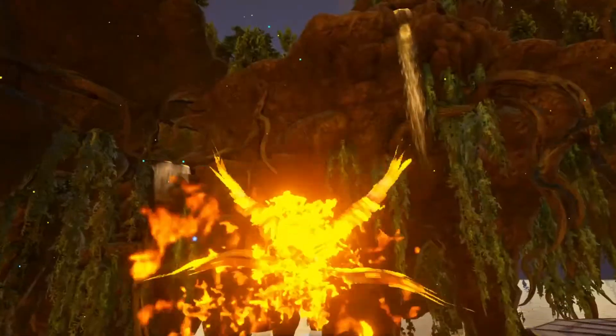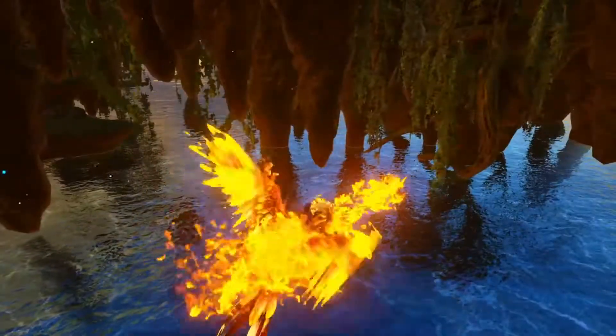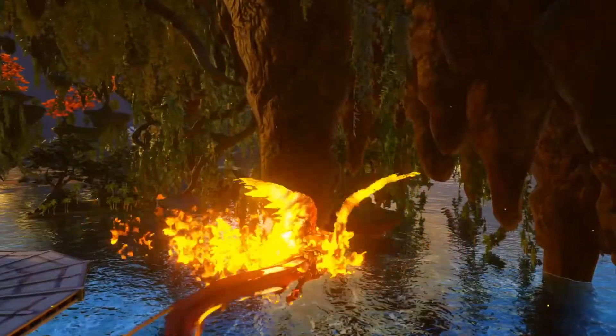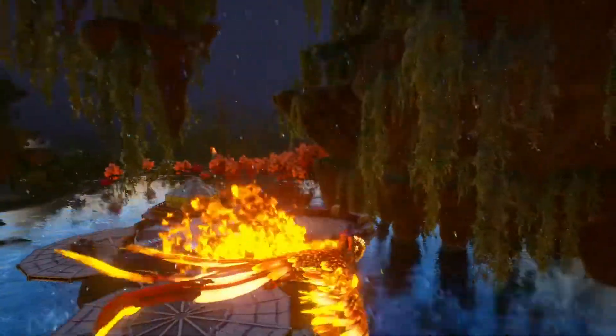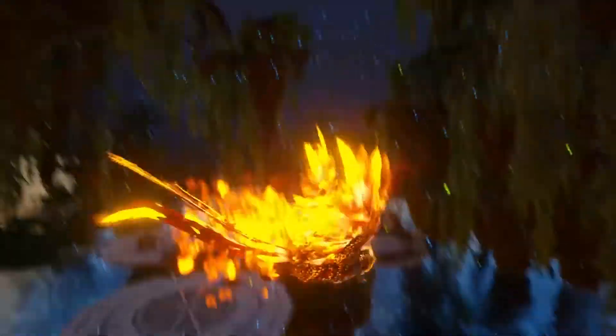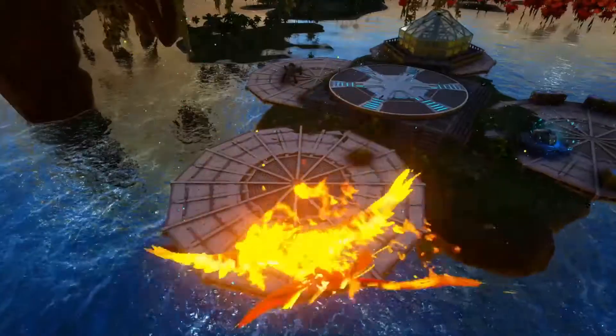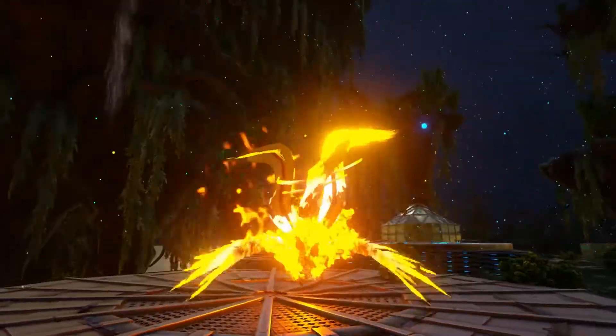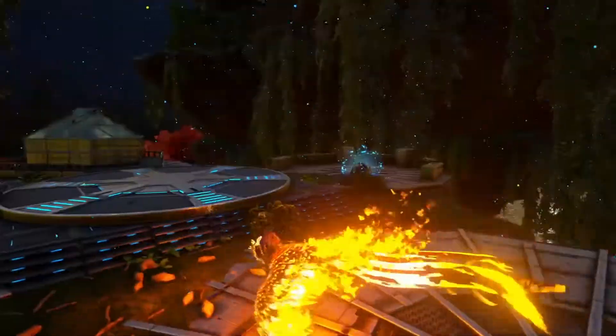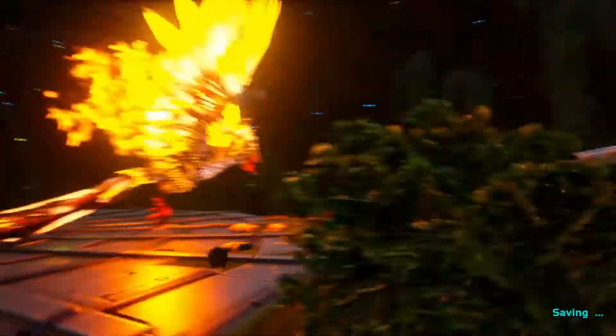And of course you can ride him. He shoots fireballs, not too terribly fast. You can use the color commands and change his color — it doesn't change the flame color, but it can change his feathers, so you can make them like a really cool blue and stuff.